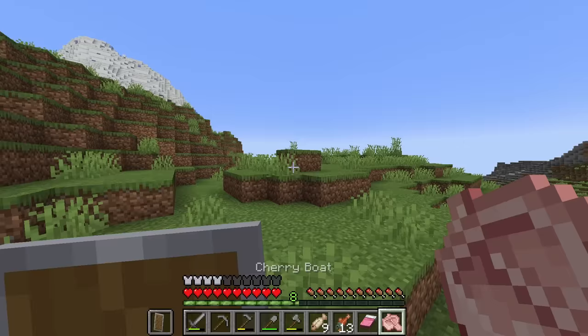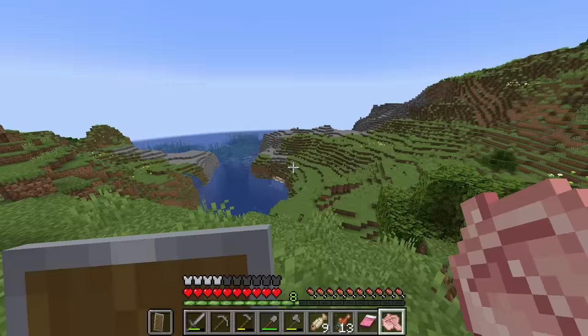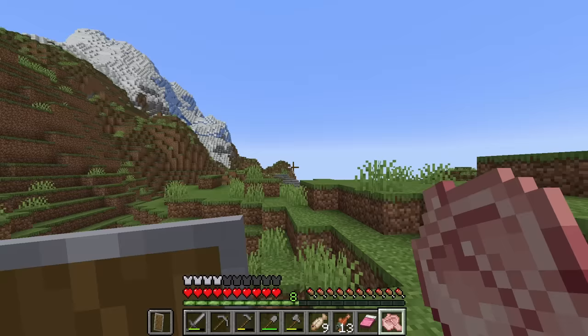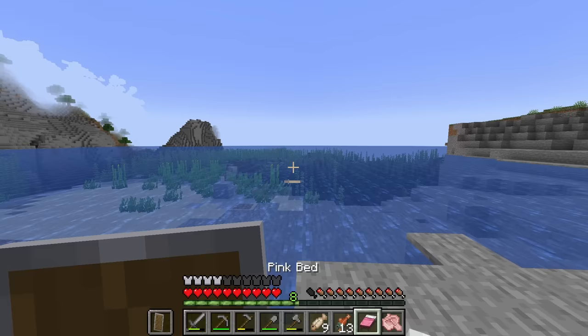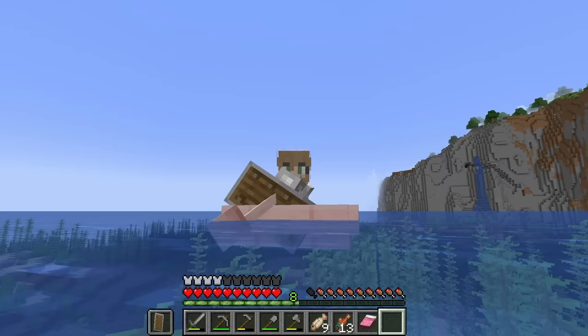Now finally time for a bit of exploring — this is the 1.20 update after all, all about exploring. I think I want to go this way via the ocean. I only knew where I was going to base — I literally know nothing else about the seed at all. So we could be exploring for a very very long time, hopefully not though. Hopefully we find spruce immediately. Which way are we feeling? This way? Let's go this way — I don't know why but it feels like the right way. Riding in style in our new pink boat.